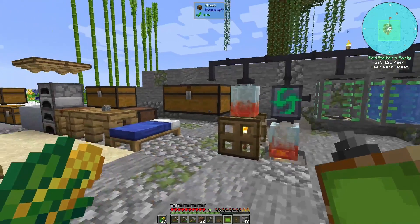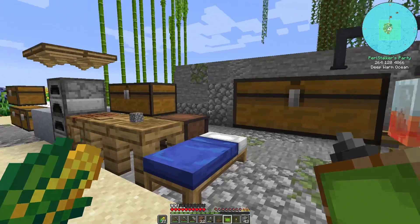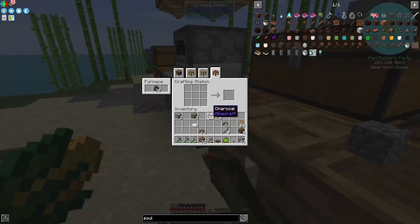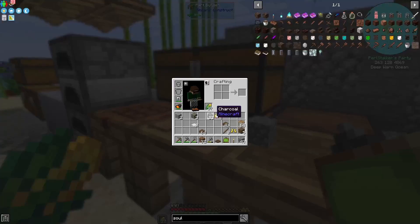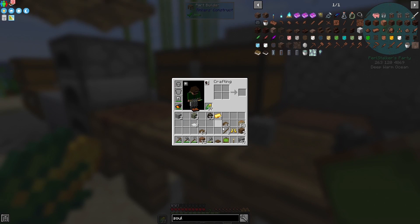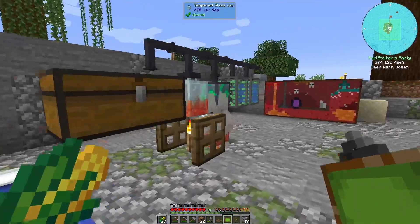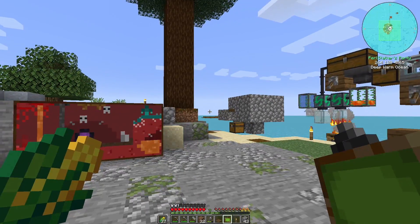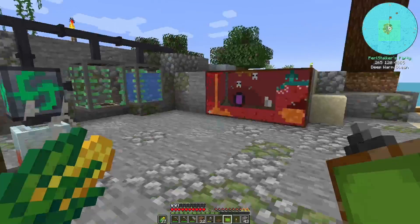You know what might be helpful — just a little bit helpful — would be at the very least a pair of gold boots, because I really should leave the flippers here. I don't think they're going to be helpful in the nether — they're great in the overworld, but there's not a lot of water in the nether. Put on the gold boots to sort of keep myself safe there.